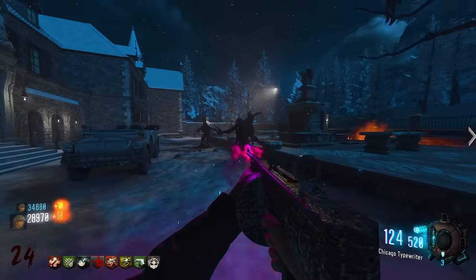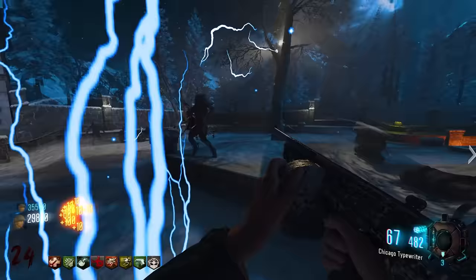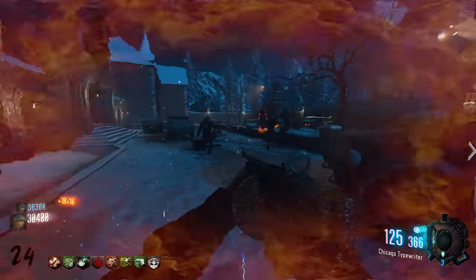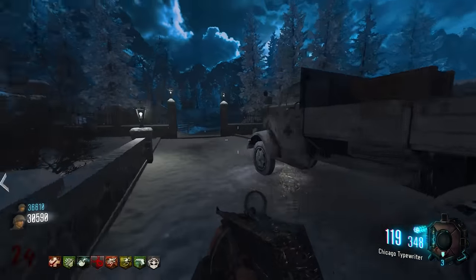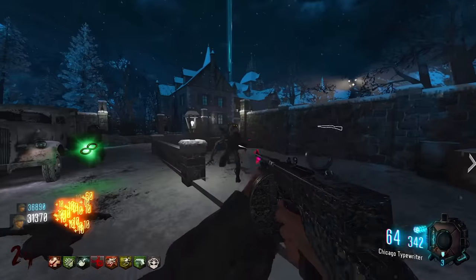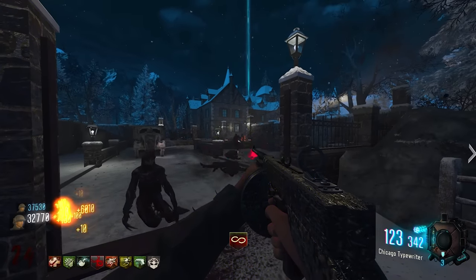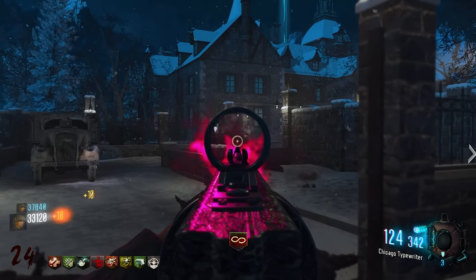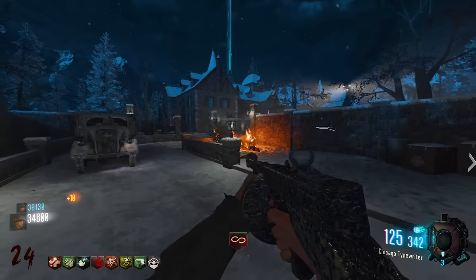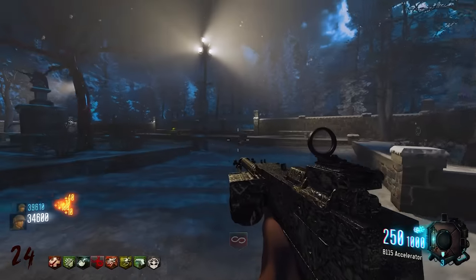The Chicago Typewriter is considered better than the PPSh for ammo count despite similar weakness. One player gets infinite ammo from the bank. They attempt to make a crawler for the round transition but fail. They keep at least one zombie alive.